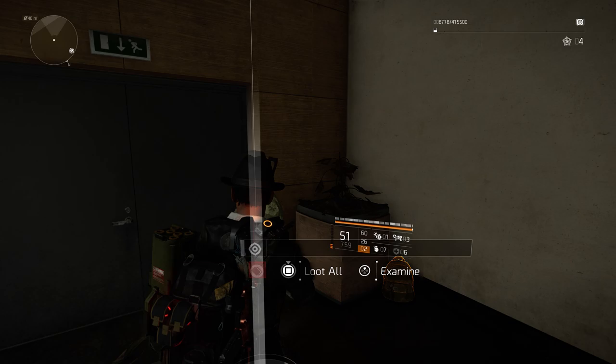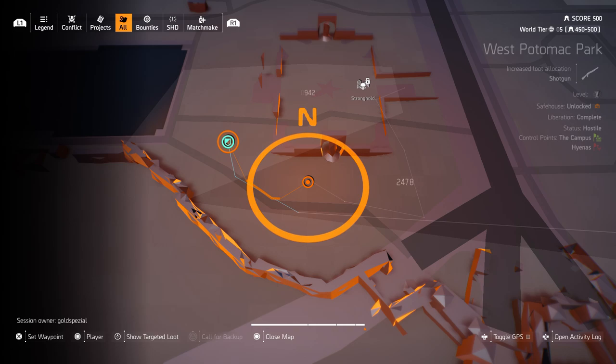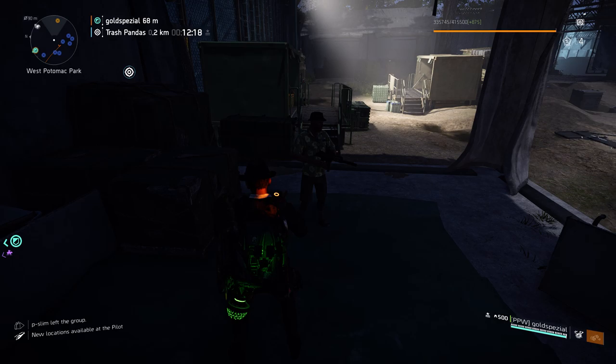A pretty easy one — West Potomac Park. Quick travel to the Tidal Basin stronghold and right behind Tidal Basin you can find another snitch. My friend Gold already found him so I can't accept it, but I'll show you — he's right here behind Tidal Basin.